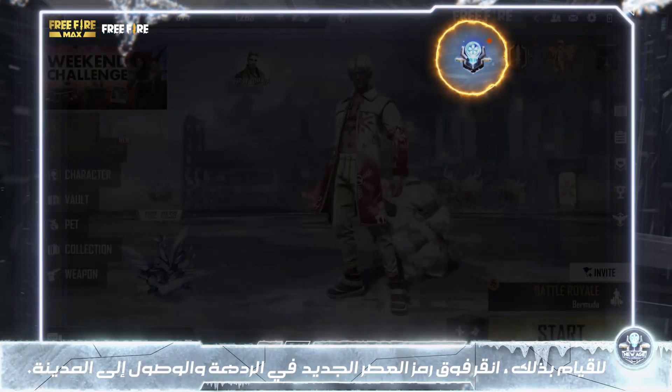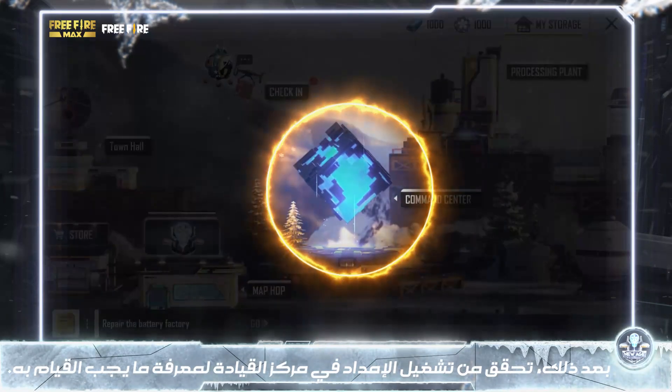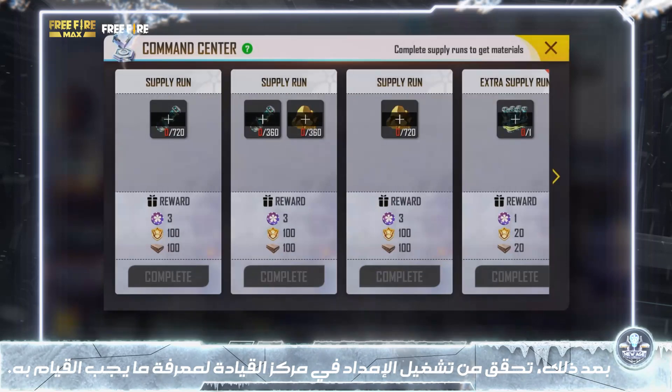To do so, click the New Age icon in the lobby and arrive in the city. Next, check out the supply runs in the Command Center to see what needs to be done.